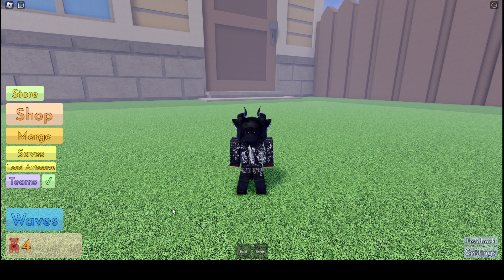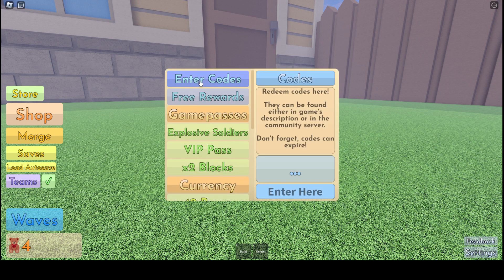Let's get right into these codes. What you want to do is click 'Store' right here, then click this button, and it says 'Redeem Codes.' You click that and then you can put in the codes.